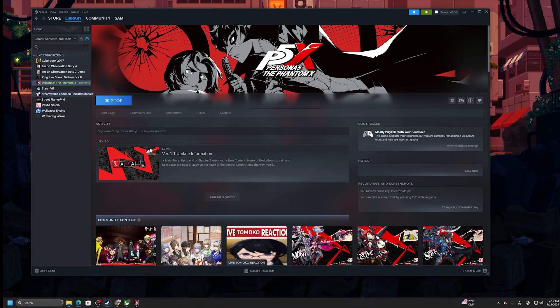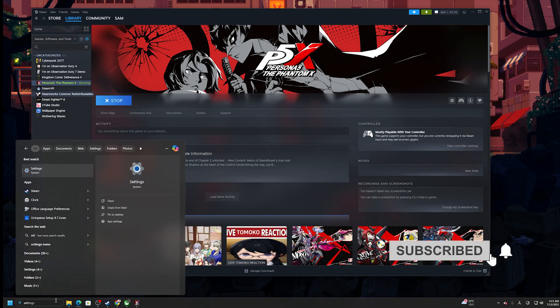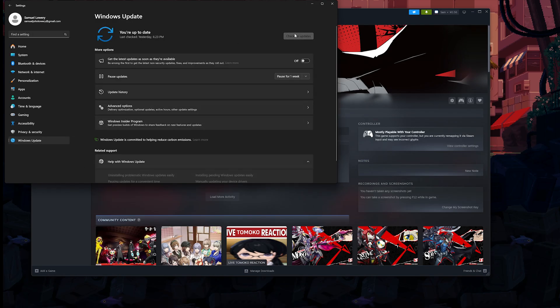The first thing you want to do is make sure that your GPU drivers are up to date. You should also make sure that your Windows is up to date. Type in Settings, go to Windows Update on the left-hand side, click on Check for Updates, and install any updates for Windows if you can.